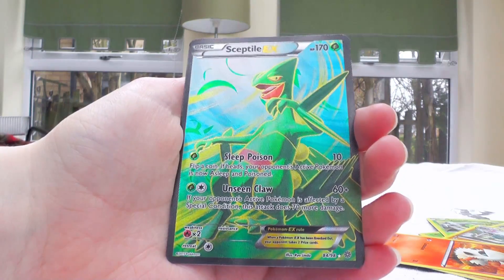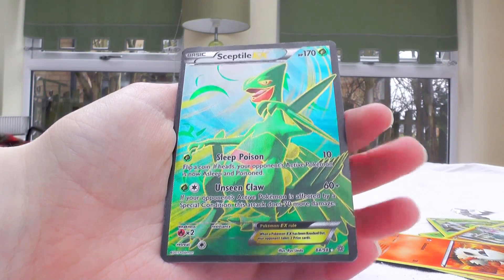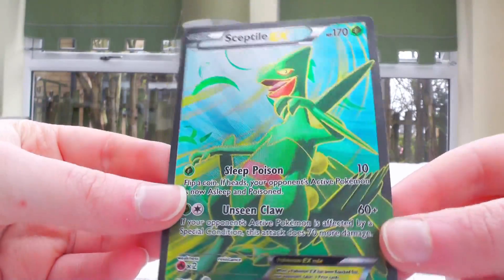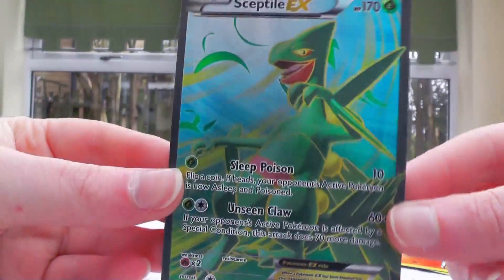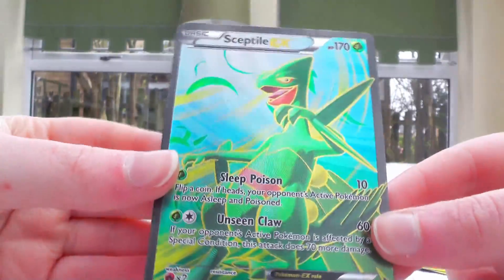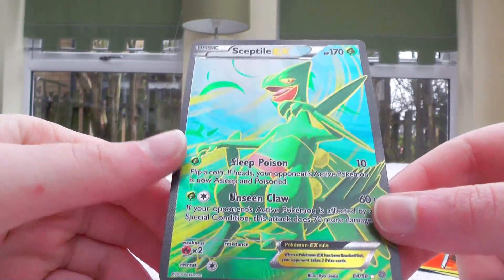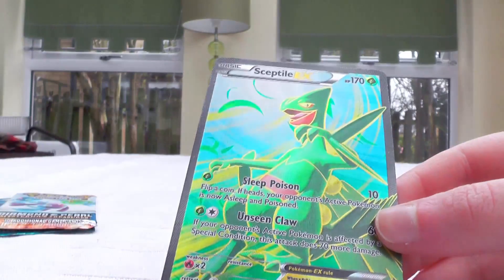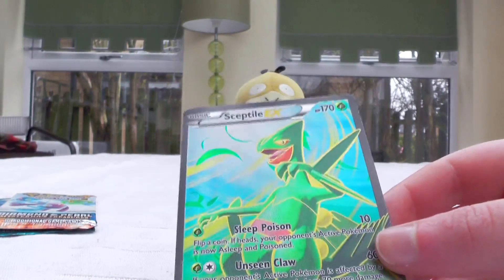But the actual rare is... A freaking full art Sceptile! That is the card that I wanted the most from the whole set! You cannot be serious. This is probably the rarest pull that I've ever even had from Lucky Dip. I've never had a full art in Lucky Dip apart from Legendary Treasures, but that doesn't really count. I have no words. No words at all.